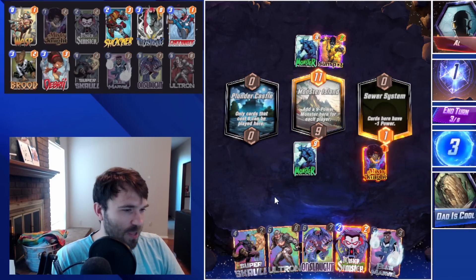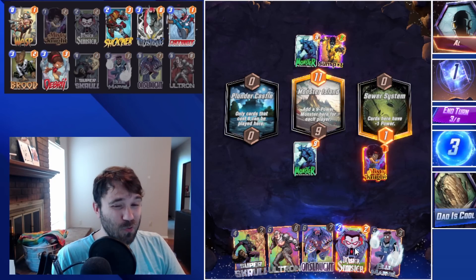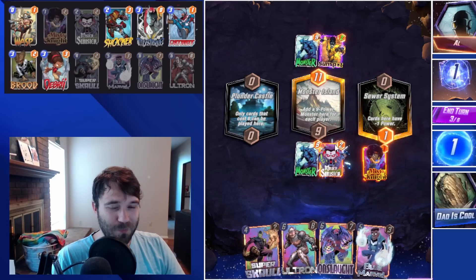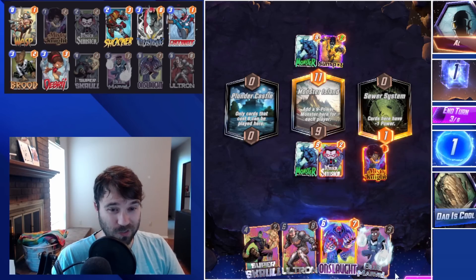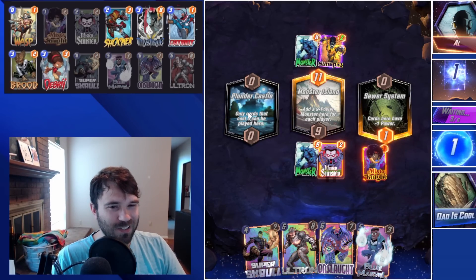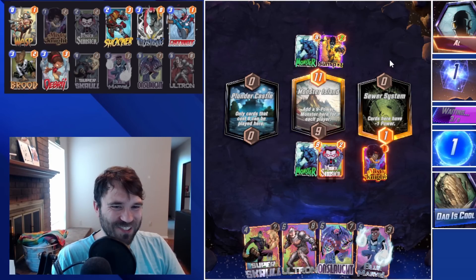The last location is the Sewer System — also not great. We could do this and then Super Skrull, Blue Marvel, Ultron or Onslaught depending on what they play. It's not great but I think it's all right. With the Sunspot on the board, I'm not worried about a potential Killmonger, so Misty Knight should be safe.